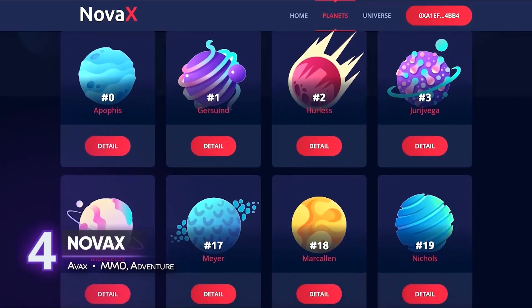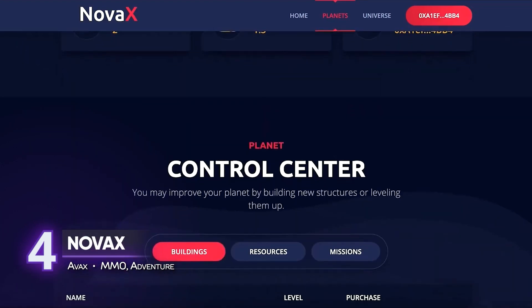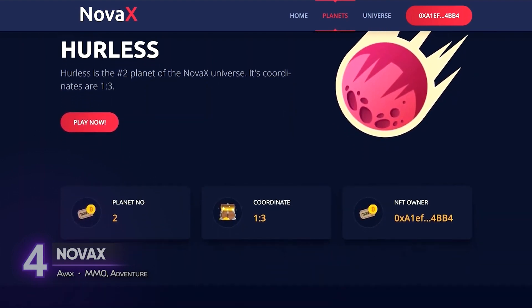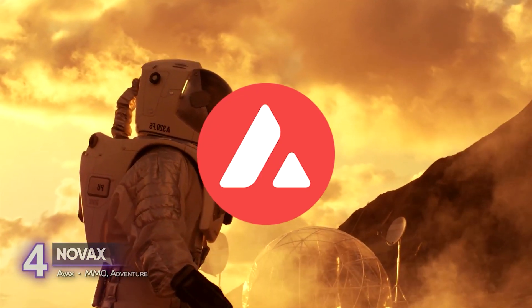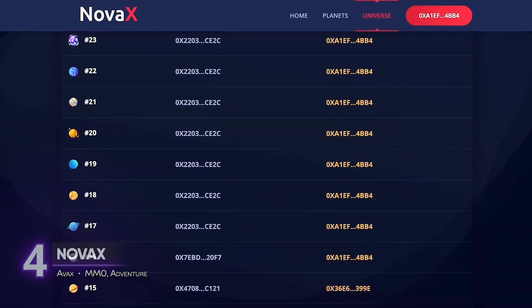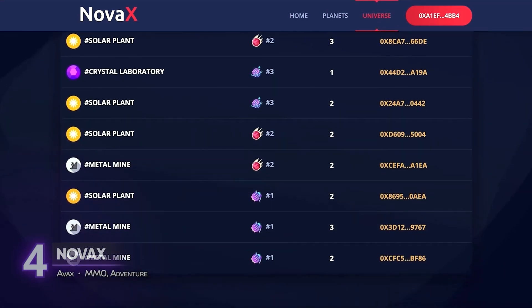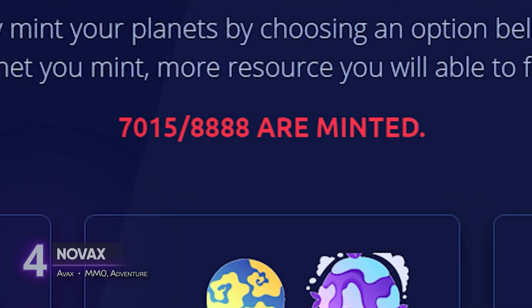A crude version of NOVAX, this interplanetary space adventure, is now available to play, but it's so far from complete that we can safely consider it an up-and-coming title. NOVAX is a space-themed MMO built on the Avalanche blockchain. At the core of the NOVAX universe are the NFT planets, which serve as the base for players to mine, build, launch, and explore from. Minting of planets started last September 7, and about 20% of the 8,888 max planets are still available to mint.